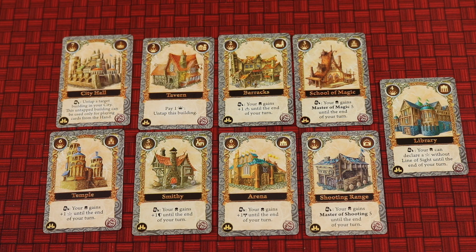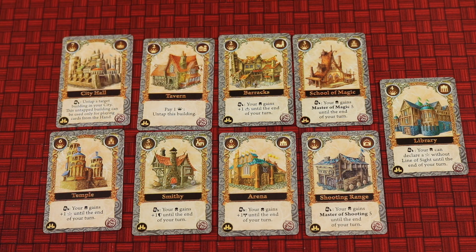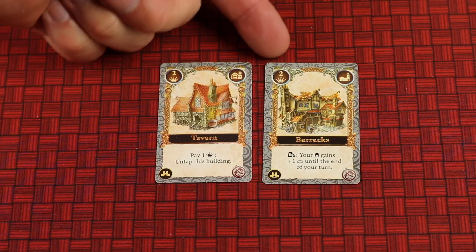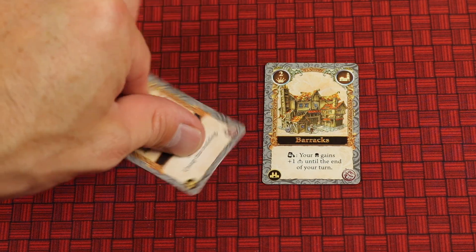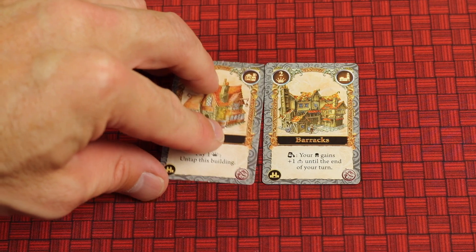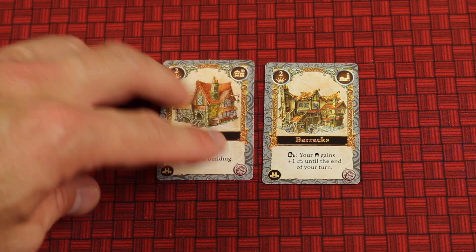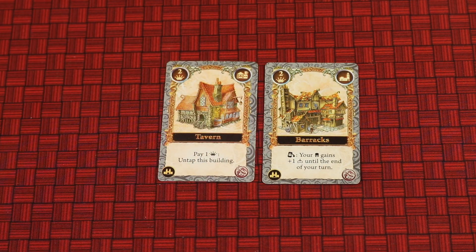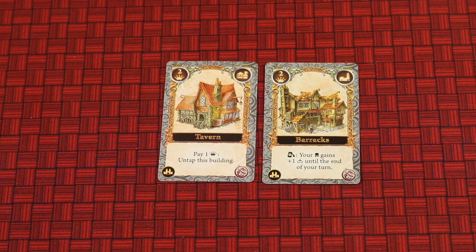The next phase is the construction phase, where you can build one of these buildings into your city area. To build one you simply pay prosperity points. Everyone starts with three, and if you decide not to build one you actually gain two prosperity points — so you can build them up and plan for more powerful ones that cost a bit more. For example, these two buildings cost two each. One allows you to pay a prosperity to untap it, since over the course of your turn you'll tap these cards to do different things like take specific actions, play cards from your hand, or bring terrain out on the board. You can only build one building per turn.